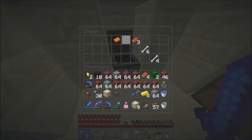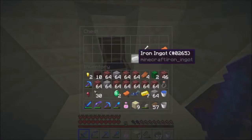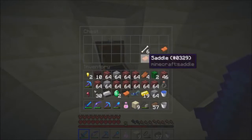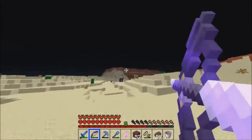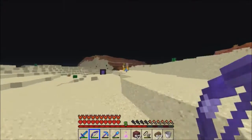Gold, horses and horse armor, emeralds and gold, some iron, more saddles, some gold. We can make a Notch apple — absolutely, finally! Let's grab all the sides.